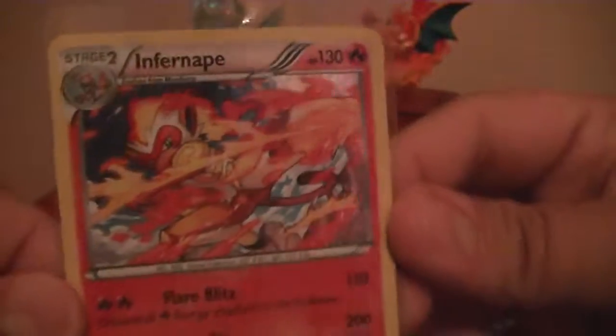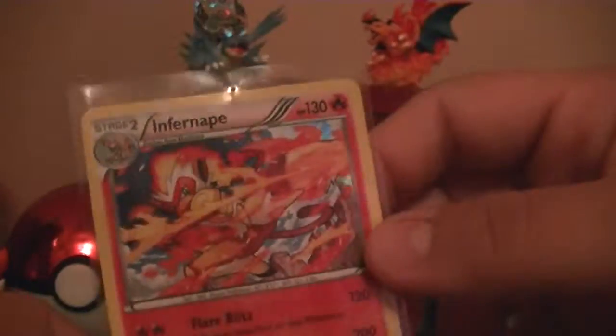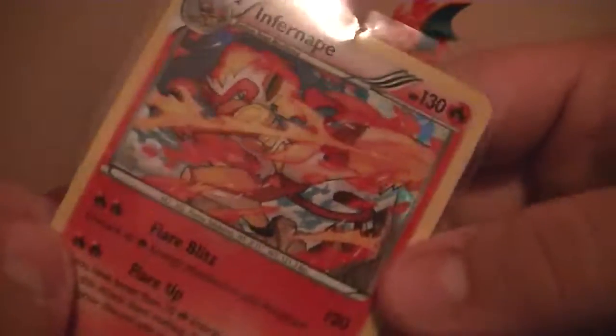Does anyone know where to get a Squirtle? I really want to involve my Squirtle because it's my starter. I haven't seen a single Squirtle — I've seen Bulbasaurs, there's plenty of those, one Charmander but it escaped, and some other stuff. If anyone's seen any Squirtles and they live around Wales, just let me know because I really want to evolve it. Anyway, I think this video has gone on long enough — this is the Crazy Card Collector signing off.